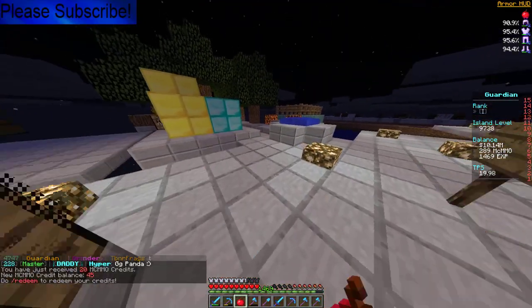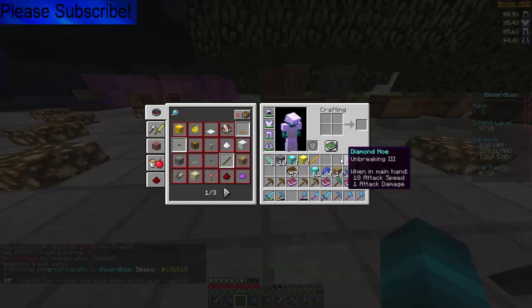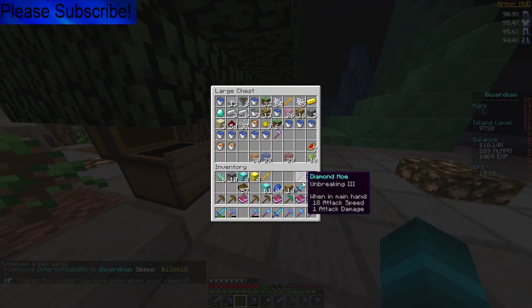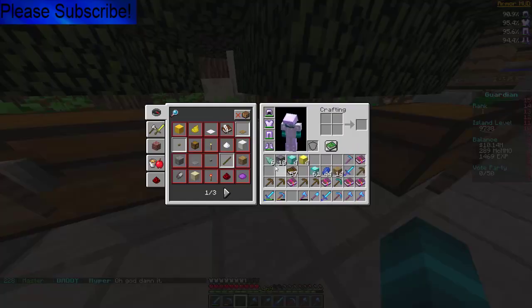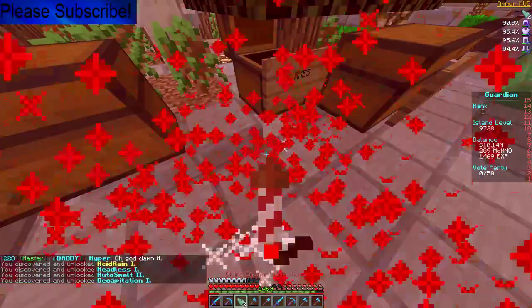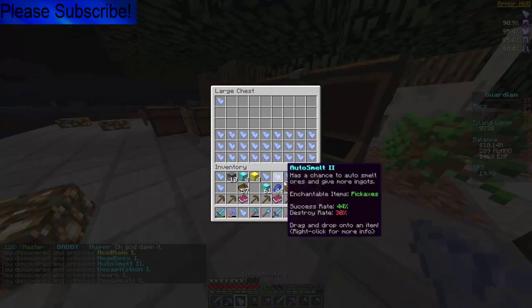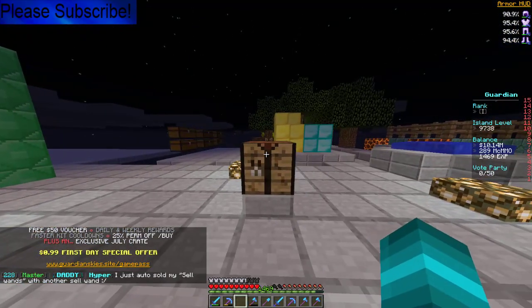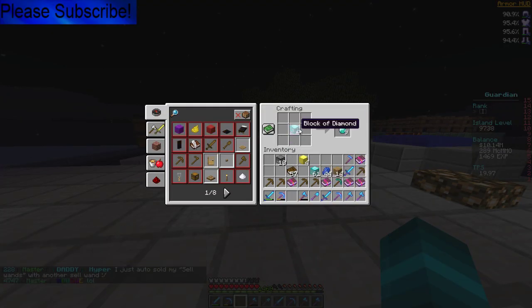I just got 20 MCMMO credits. I received a Cel 1 and accidentally sold it on the auction house. We're just gonna combine the Cel 1 with this one — that's another 8 uses. We got more shards — Divine Shards this time. We're going to work on the shards another time. We're gonna have to make a full set. I auto-sold my Cel 1 — feels bad man.